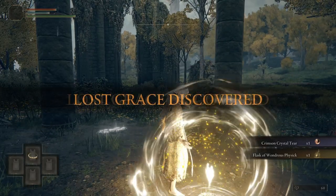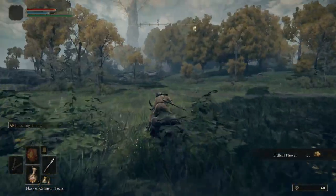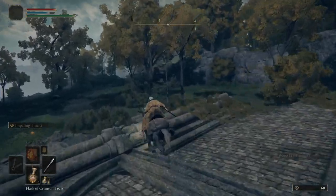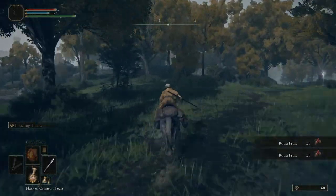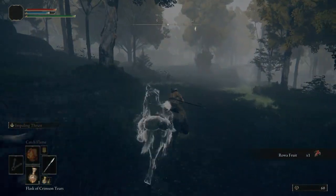After grabbing the grace, we'll be heading southwest into Mistwood and stopping at the Minor Erdtree. There are a couple of tears we'll be picking up: the Green Spill Tear, which enhances stamina, and the Spike Crack Tear, which enhances charged heavy attacks. They both last three minutes in the Flask of Wondrous Physick.